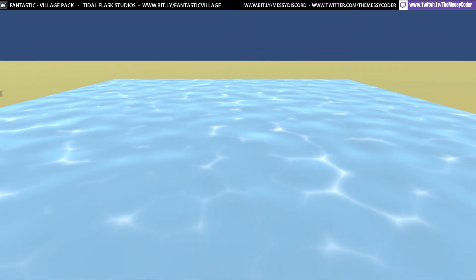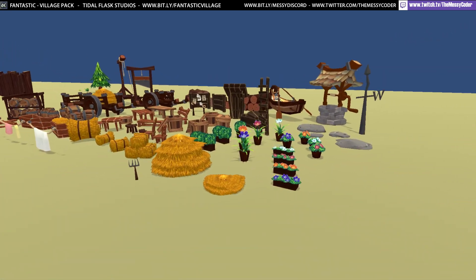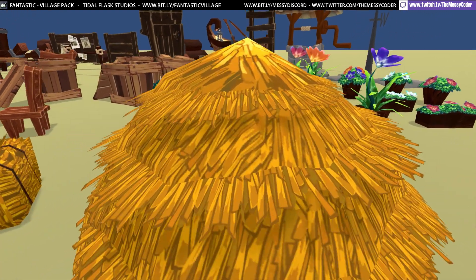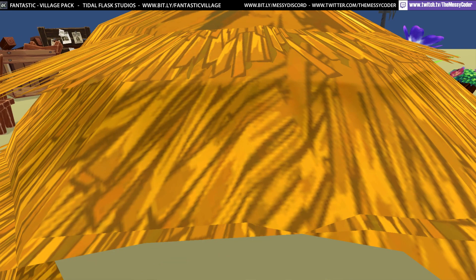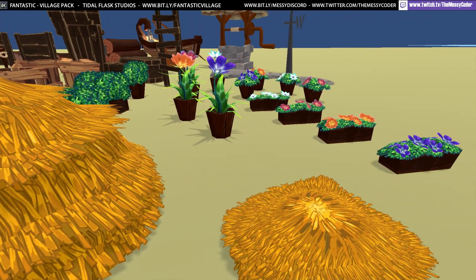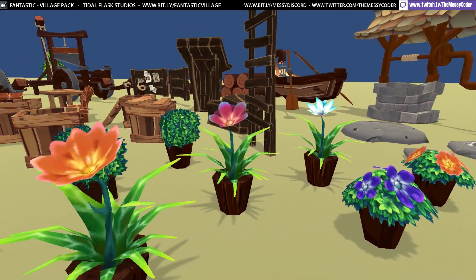Water — so simple and effective. There's a nice cartoon outline effect as well. You can see the outlines up close — not too great up close, but at a normal gameplay distance it's good. Likewise with the flowers — there's a good selection of flowers included in this pack.